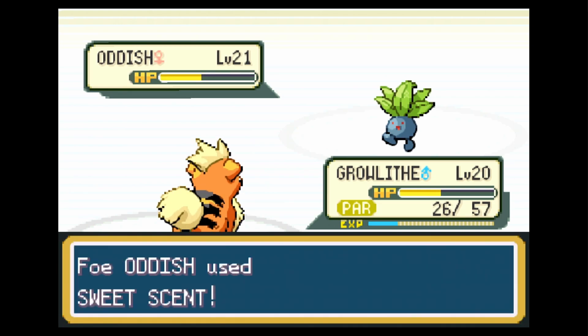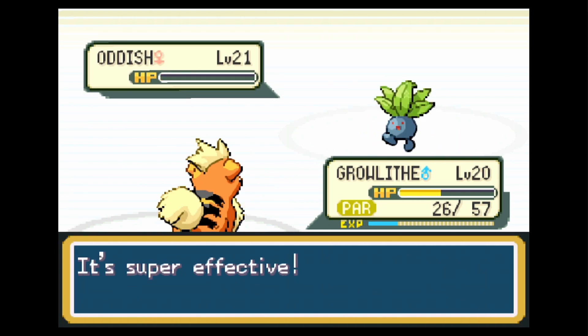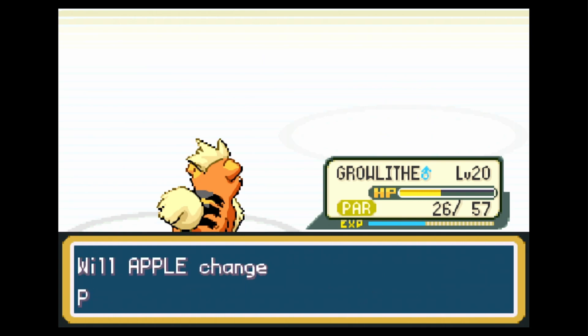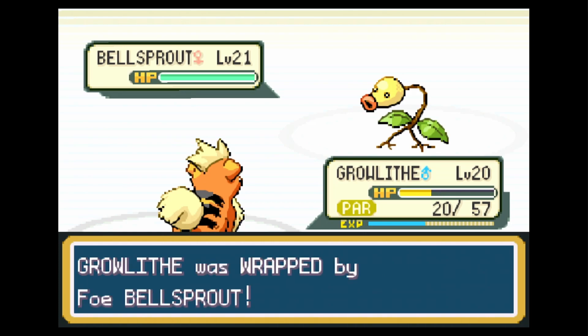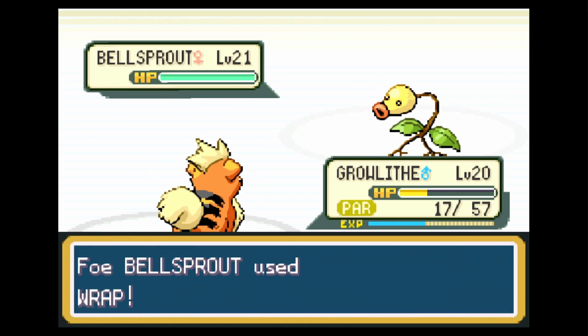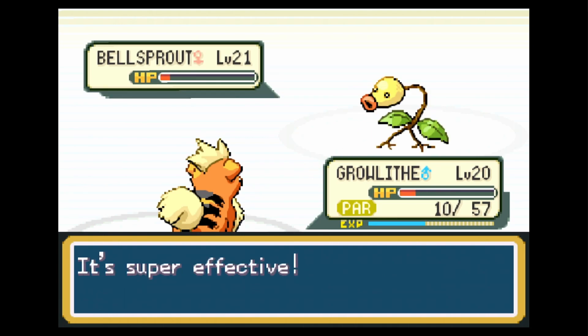There's also an Ice Beam TM — if you had an Ice-type Pokemon, that's also really effective against Grass because plants can get frozen and die. So you could totally use an Ice move if you had that. I don't, and Fire is a more direct way. It's not like Fire is better against Grass than Ice is — they're equal, it just depends on what you choose to do.